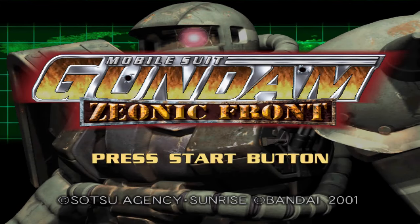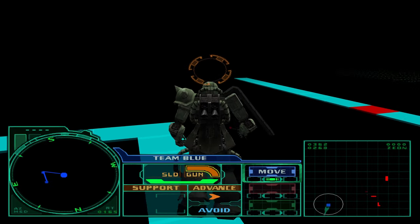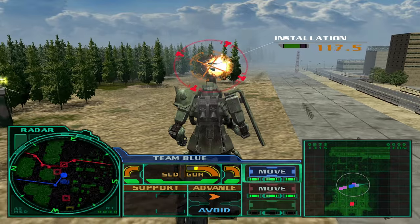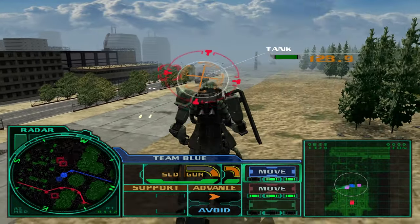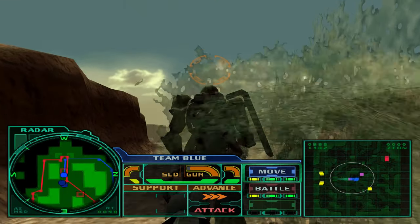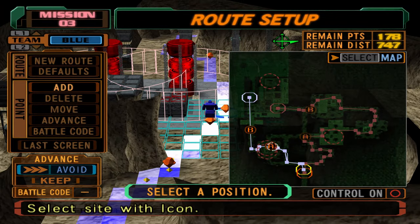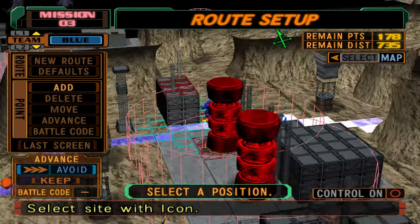On the other end of the spectrum, we have Zeonic Front. Have you ever wanted to combine Rainbow Six with Gundam? If so, you're weird — but also, this is the perfect game for you. Plan out your route of attack, configure your teams of Zaku, and execute various missions as a squad leader during the One Year War. This game is really complicated, so you're gonna love it or hate it for that. You have different types of equipment and a max weight for said equipment. You've also got three types of sensors: radar, sonar, and thermal, each with their own pros and cons. Most enemies will take a ton of hits from the front but are weak from hits to the back. There's also a stealth mechanic that's critical to the gameplay, and you can even set up custom routes for your teams. None of it is especially approachable unless you're willing to really dig into it — but if you are into strategy games and taking things a little slower, Zeonic Front is perfect.